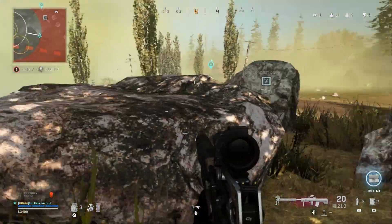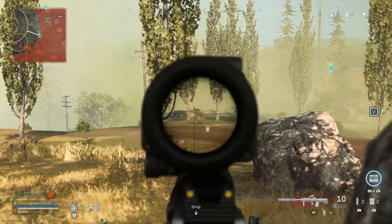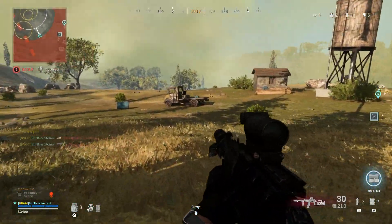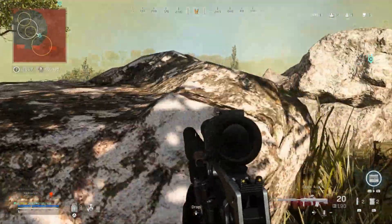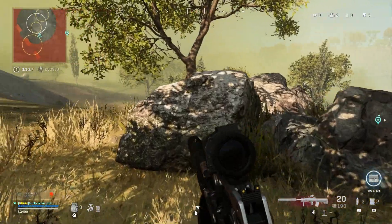I marked it, and there you can see a riot shield guy push in. I just let the Odin rip all 20 rounds at him. You may miss some shots here and there — you can definitely tap fire a little more effectively — but I take him out. Fast forward — I can see the circle layout, I know I'm going to have to rotate. They've got to be somewhere to my right.